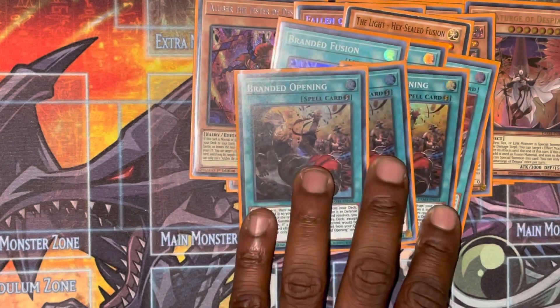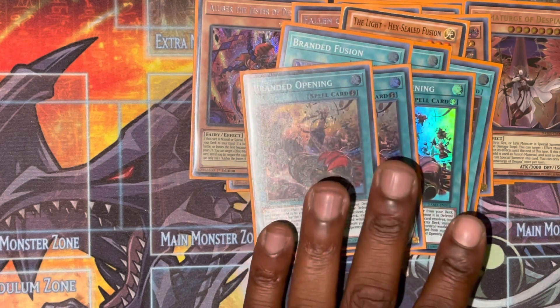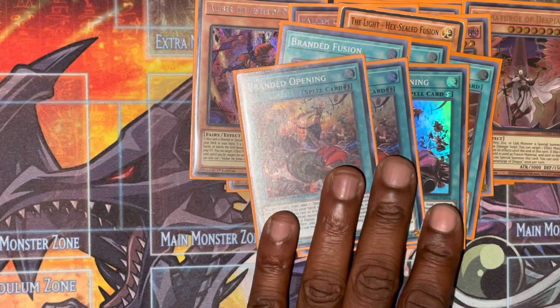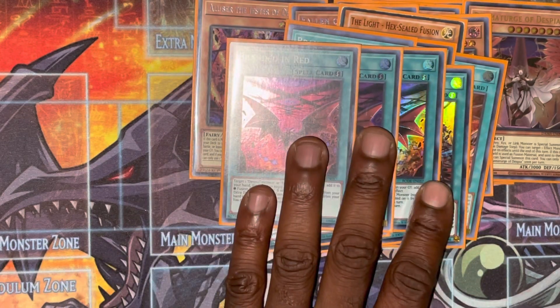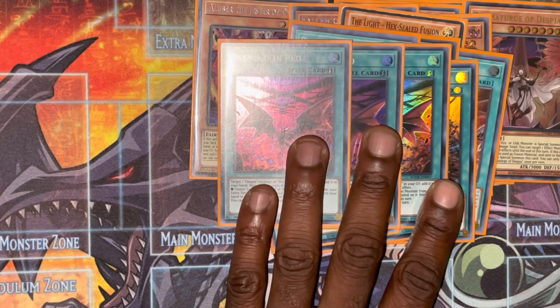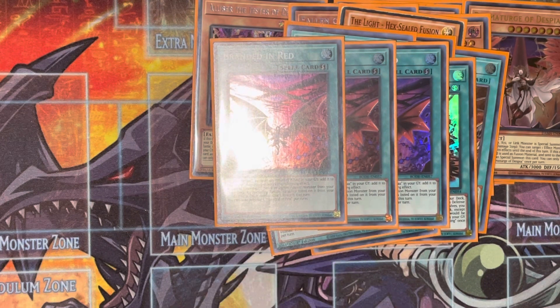Three Branded in Opening — another really good card. This card will special summon and it's a great starter play, very good for baiting out hand traps. Triple Branded in Red — this is the second best fusion card of the deck and I actually really like it.